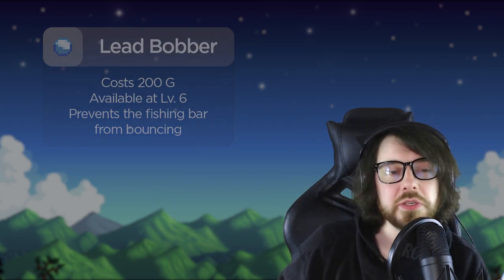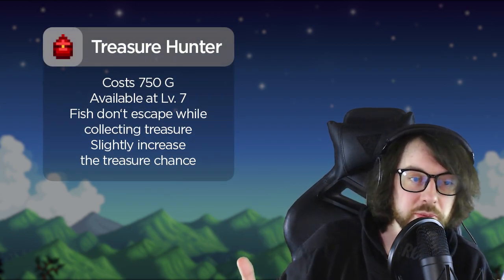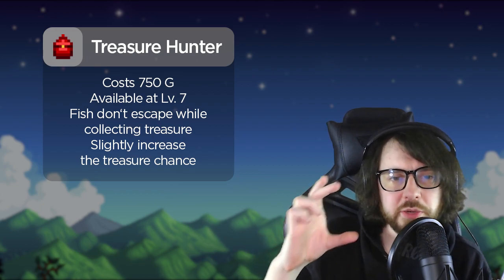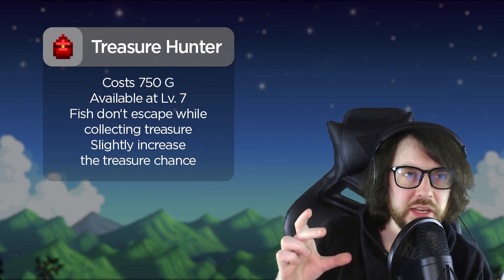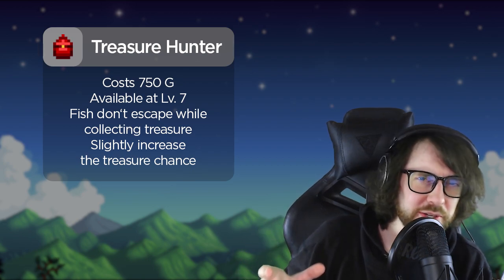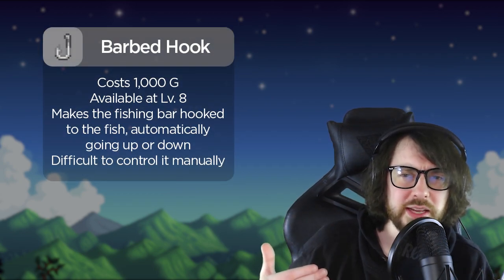The treasure hunter bobber is a niche option — it stops the regression bar while you're collecting treasure. The downside is if you don't get any treasure, you're wasting the charge on it.